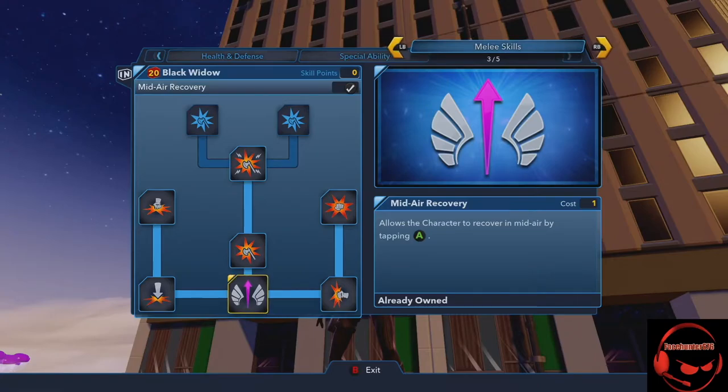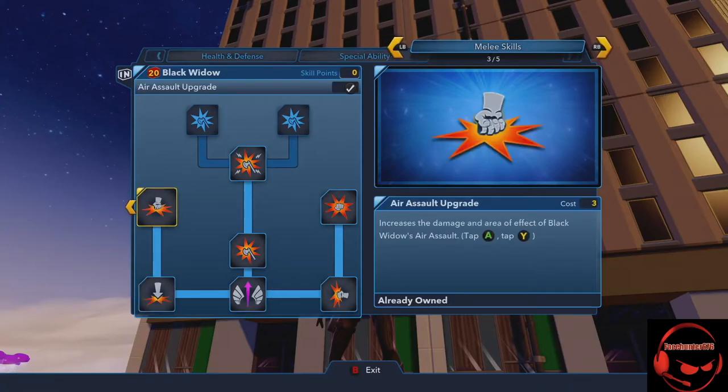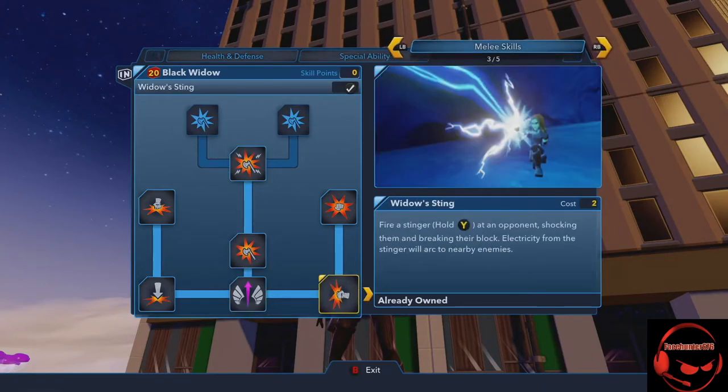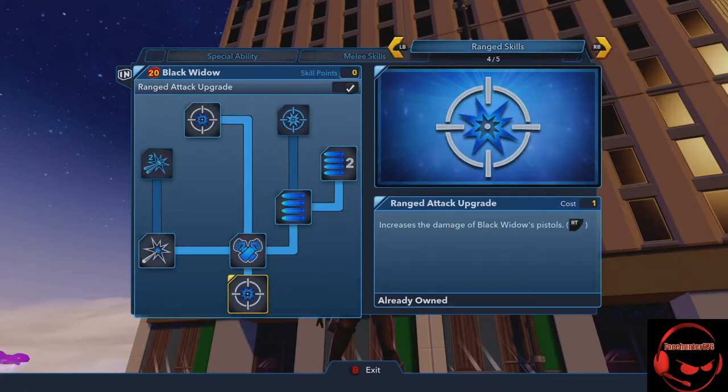For damage and melee skills: Mid-Air Recovery is a key thing I always get. Street Spike allows her to slam objects in the air. Air Assault increases damage and she now does this electrical charge area attack, which is pretty cool. Strong Finish adds another combo attack at the end of her final combo. Her block breaker is the Widow's Sting — I really like using it a lot. It uses her stingers to do an electrical charge, kind of like Thor.